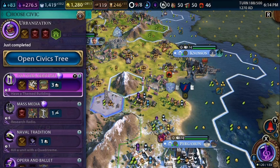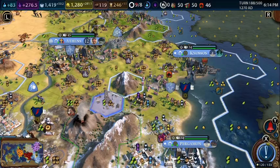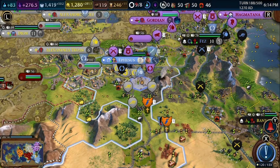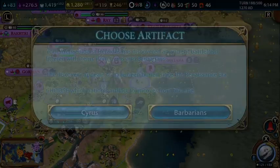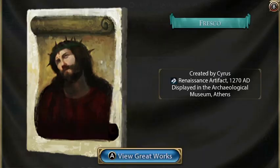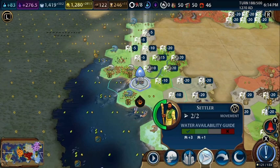We finally unlocked urbanization — we can start placing our neighborhoods. And we'll research mass media for now. We have a builder here and this guy is going to start building mines all over the place. We extracted our second artifact and it's Cyrus, but it's a Renaissance-era artifact.